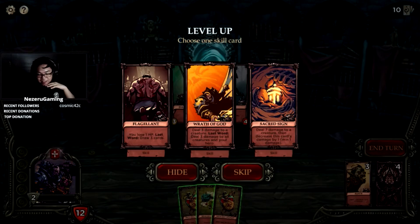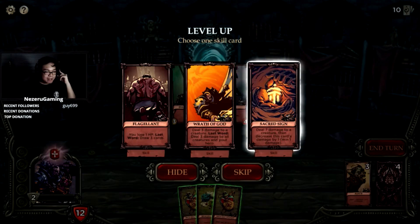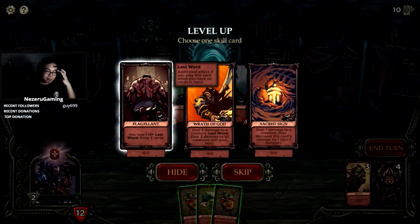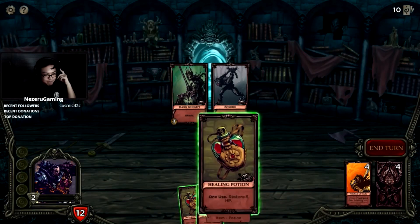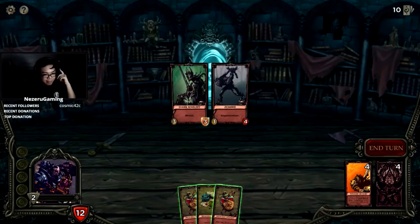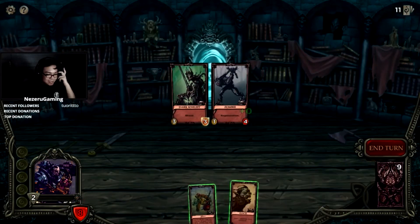Stream's running great. What should we get — Wrath of God, Sacred Sign, or Flagellant? They all seem really good. Sacred Sign is a boss killer, Wrath of God is AoE, and Flagellant — we can get into discussing combos if we get that. I'll just get Wrath of God because it's the most versatile. It's in our discard — that's painful.